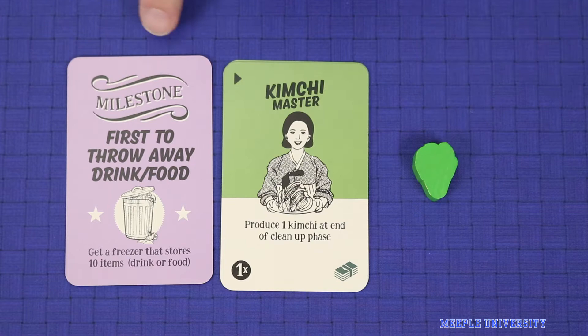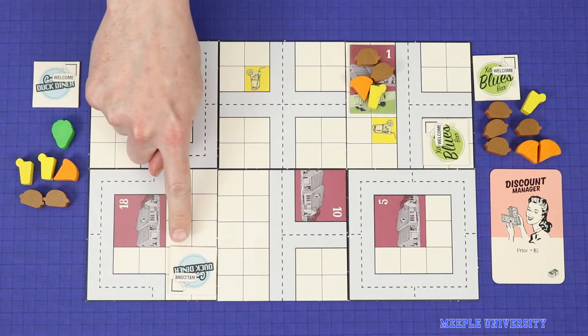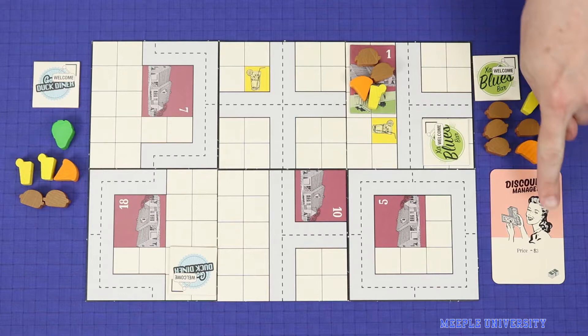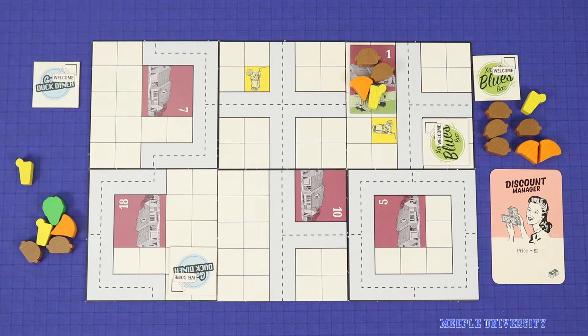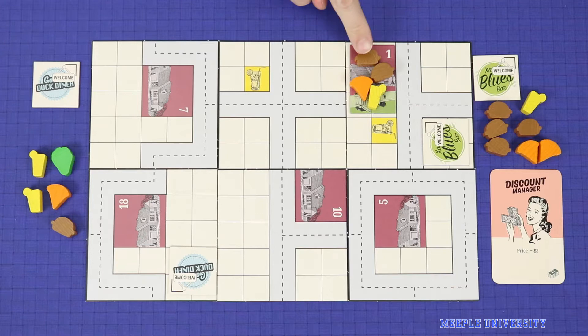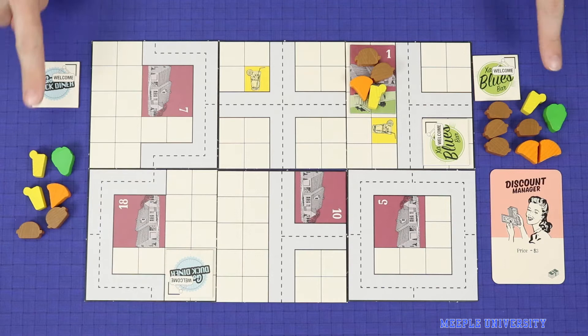Kimchi is the most sought after food by houses in the game and in fact it's automatically sought after and does not need to be marketed. A house will always go to a location where it can buy its full demand plus kimchi before it goes to a location where it can buy its full demand without kimchi. So here, even though green is at a price of seven and a distance of zero, house one will travel all the way to blue with a price of ten and a distance of five to fulfill the full demand plus kimchi. Kimchi has the same base price as everything else. However, the house will not visit the restaurant with kimchi if it cannot fulfill the rest of the demand. And the restaurant must be accessible by road as usual. If multiple restaurants can serve the full demand plus kimchi then the normal rules apply and price plus distance would determine who gets the sale.